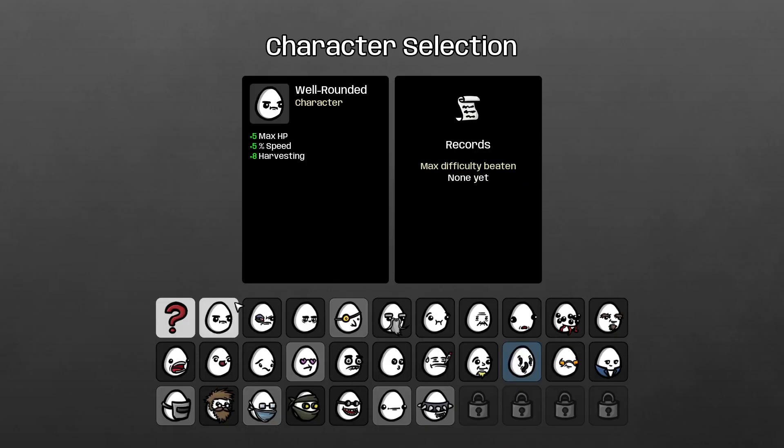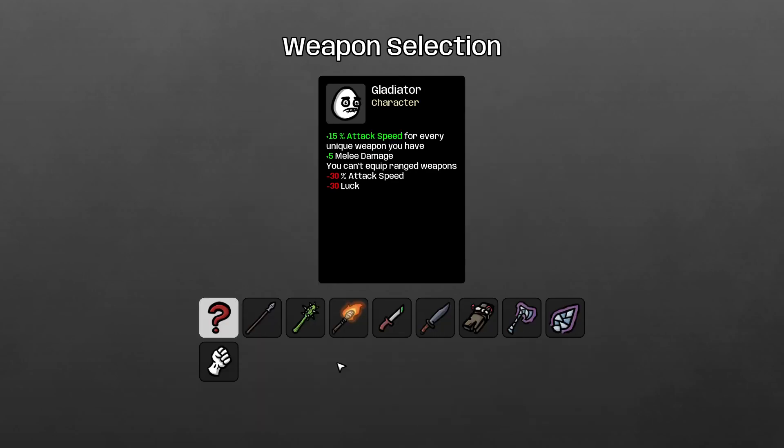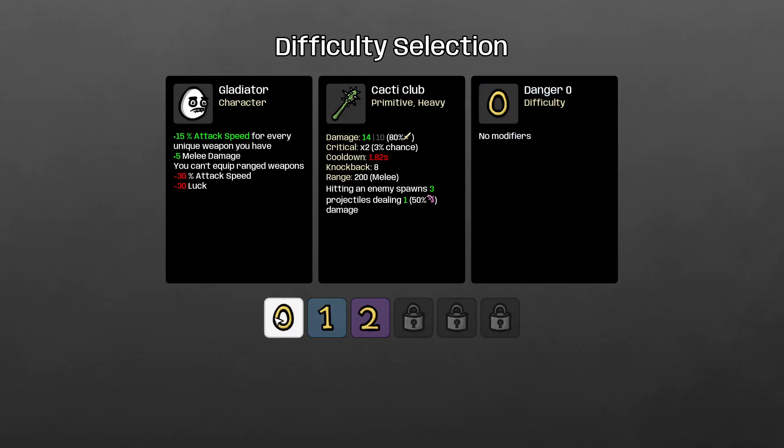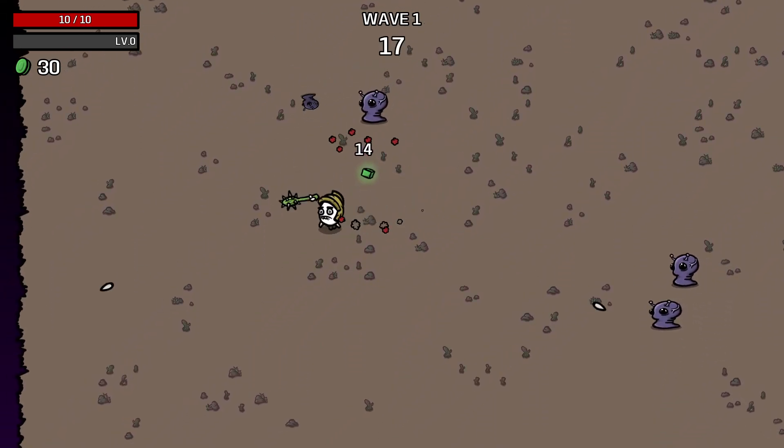So who did we use last time? We used the unique boy — the Gladiator. I think he might still be a good idea. I still think he's a really good character, it's just I'm rubbish at playing him. So let's pick him again. Going for the Cacti Club on Zero because he hasn't completed any difficulty yet.